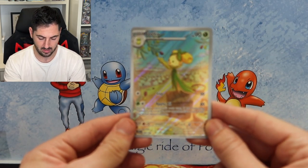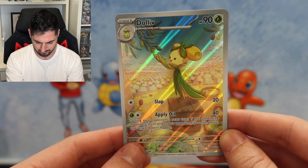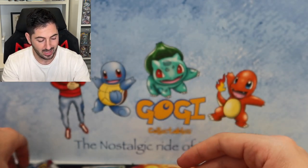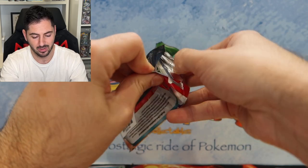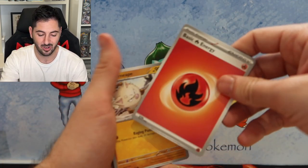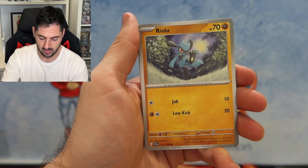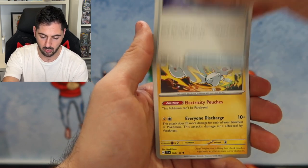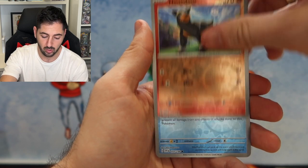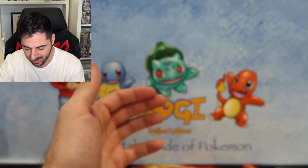Got to love that. Last pack of the day, ladies and gentlemen, and then I'll let you get on your way. Fire Energy, Primeape, Pawmi, Tarountula, Drifloon, Nest Ball, Pachirisu, Houndour, Wigglytuff, and then Annihilape holo rare. So that is all for the opening, but before you go anywhere, let's get into my soup bowl.